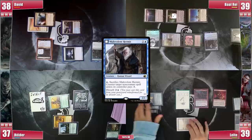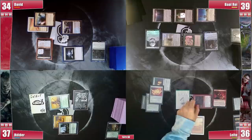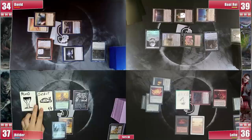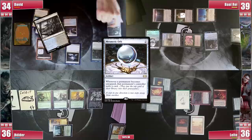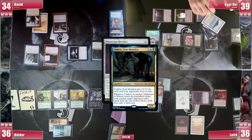Leite untaps 3 permanents, milling 3 to the Orb hoping to hit Worldgorger Dragon. He loses the flip roll, plays a Barbarian Ring, casts a Felwar Stone, and sends Anya towards David before passing. Hélder untaps 3, mills 3, and Old Rudstain triggers, milling an LED and creating a Blood token. He casts Fyndhorn Elves and Elvish Mystic, finishing his turn. David untaps 4, mills 4, casts Phyrexian Revoker — another Horror, fitting his Horror Tribal theme — naming Basalt Monolith. Umbriz triggers targeting Baal, exiling 5 cards until finding a land. David then attacks Leite for 9 commander damage as an alternative way to deal with Stranglehold.